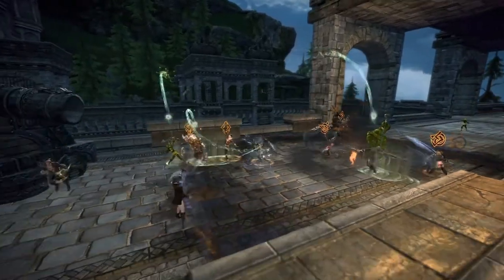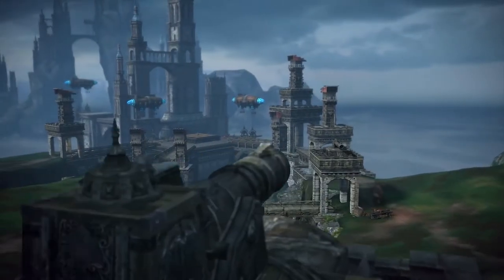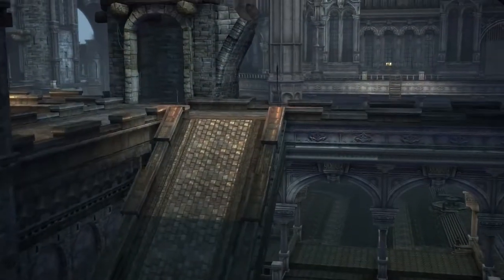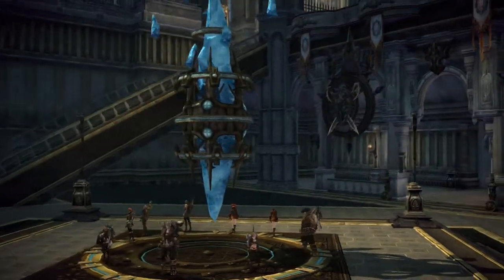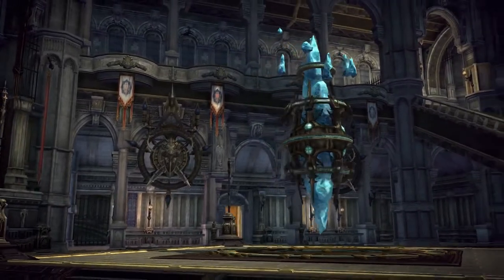Corsair Stronghold challenges level 65 players in teams of 20 to destroy or protect a pirate's crystal treasure stowed away on an island fortress. Your primary objective is the crystal inside the stronghold. It's often strongly defended, and it takes quite a bit to destroy it, so don't try to take it down alone.